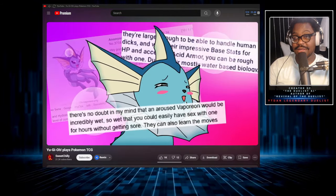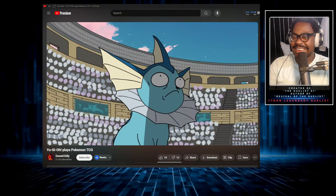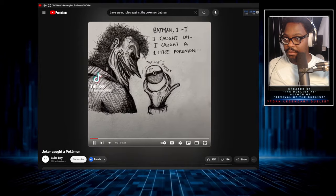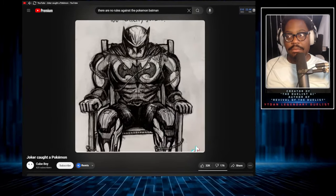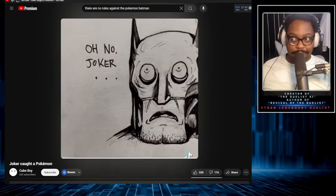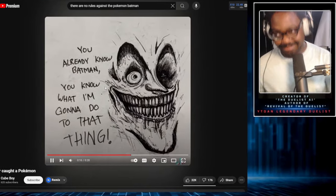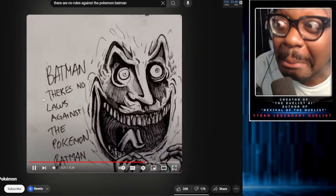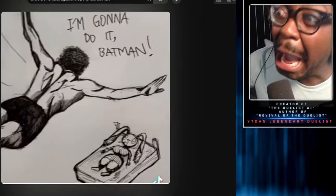There are rules against the Pokemon. Please stop. There are rules against the Pokemon, Charizard. There are rules. I caught a little Pokemon. Do you want to know what Pokemon I caught? What Pokemon did you get, Joker? I caught a little Punny, Batman. I caught a little Punny. Don't tell me. You already know, Batman. You know what I'm going to do to that thing. Joker, it's an animal. You can't. Batman, there's no laws against the Pokemon, Batman. I can do whatever I want with it.